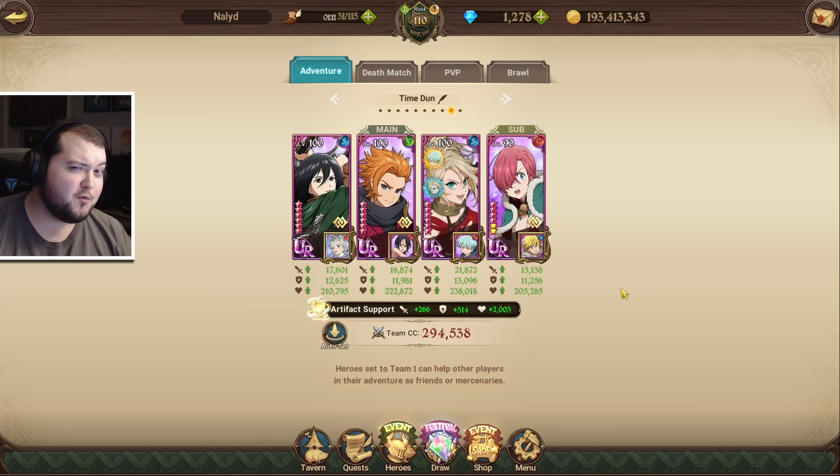Today we are going to be using the new fastest SA Coin Dungeon team out there. This also works for the anvil dungeon — they're both time-limited dungeons, so they do utilize the red Liz.